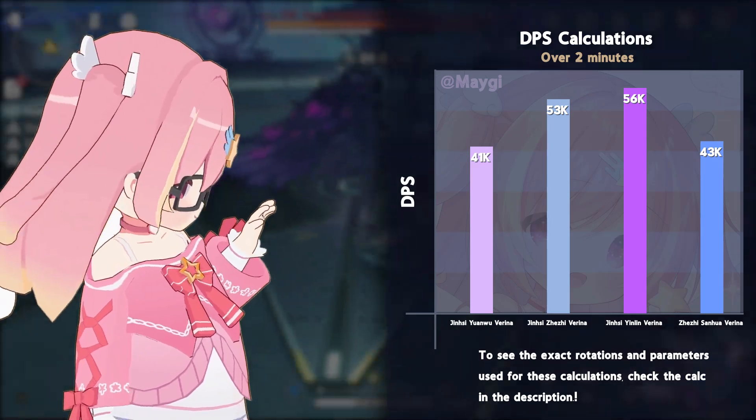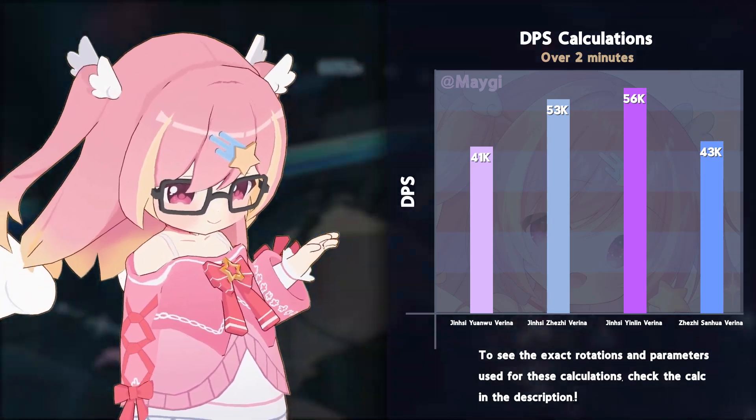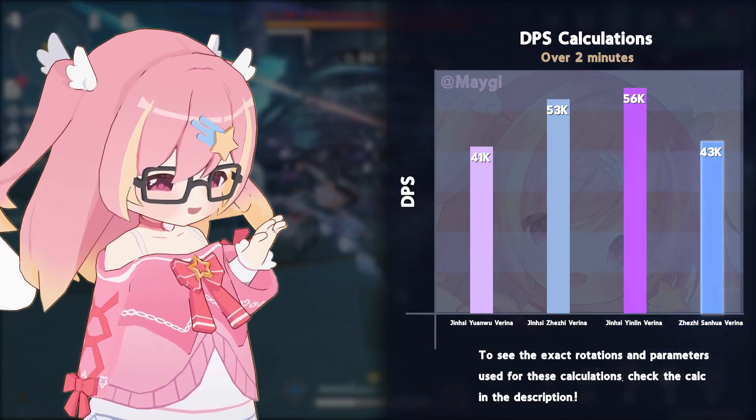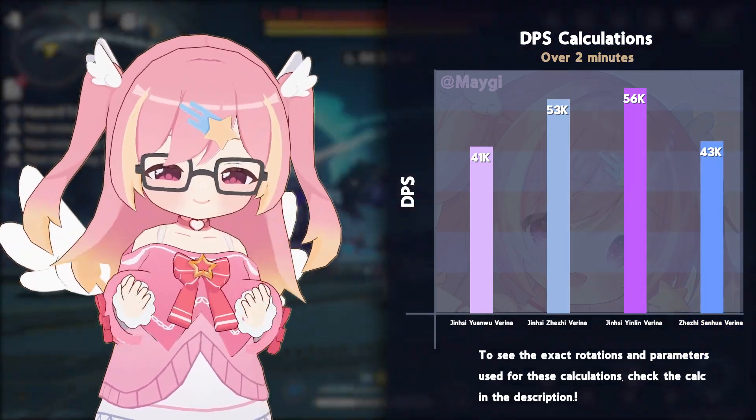This isn't a Jinxi comp, but just for comparison, the Zheji main DPS comp with Sanhua performs pretty decently, sitting at 45k.